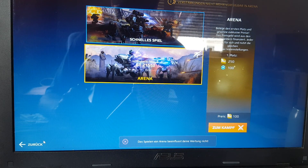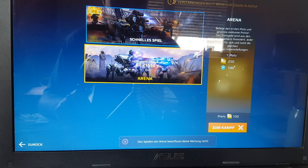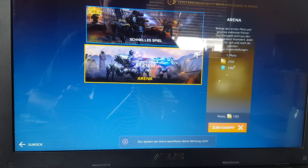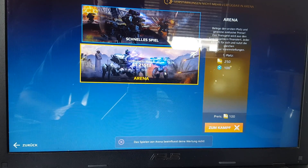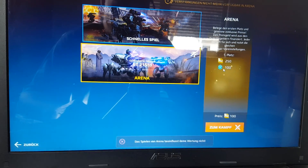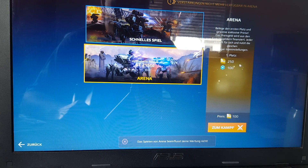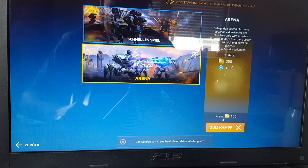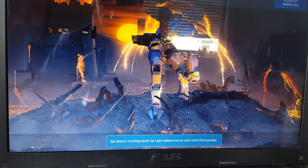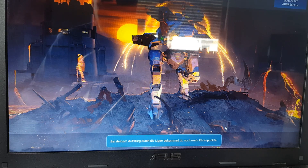Hi guys, welcome back to another War Robots video. We are going to do an arena event in War Robots — it's six days long and we have pre-built robots from Pixonic. This is everybody against everybody, and the first place winner will win 100 energy coins and 250 gold. The entry fee is 100 gold, so we are going to try those pre-built robots out.